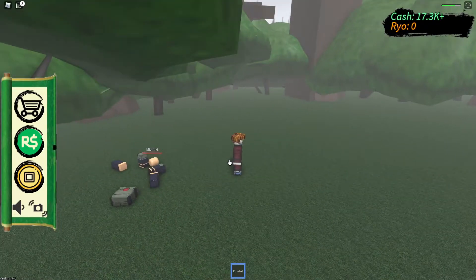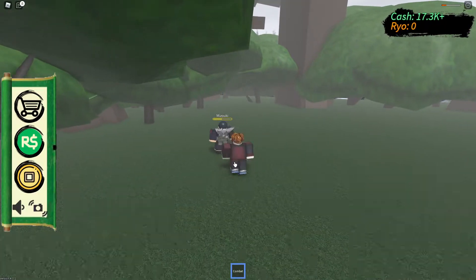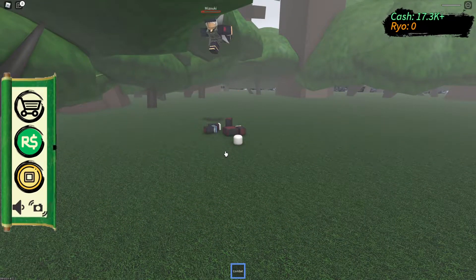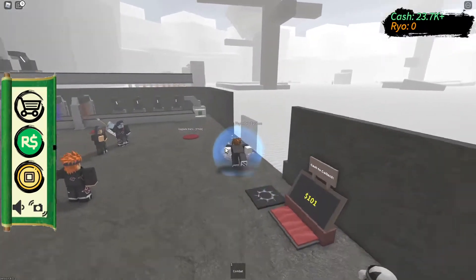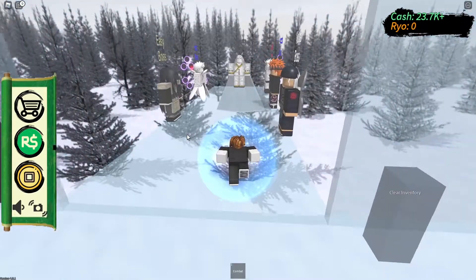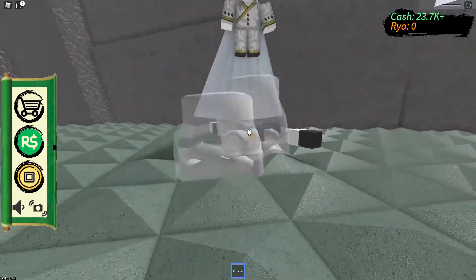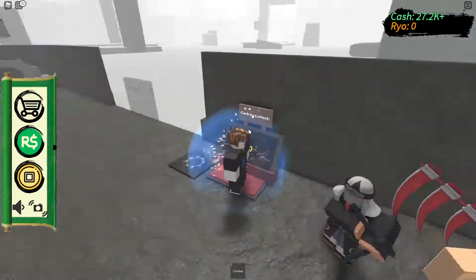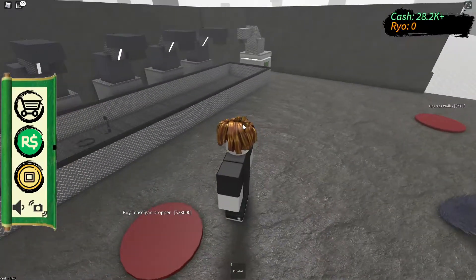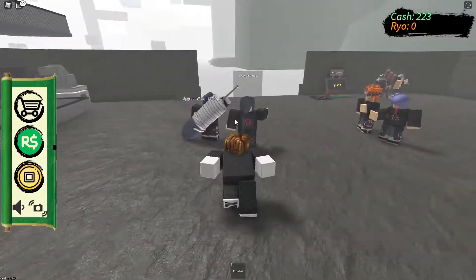I already destroyed him - what do I get in return? Do I get anything? He's already dead. We beat this boss and there's so many strong bosses. I'm beating you up bro - never mind, he beat me up. As I was saying, we can actually fight bosses and I want to fight Kaguya so badly. She killed me in a second - oh my God! We need a little bit more cash for the Tensegen dropper.